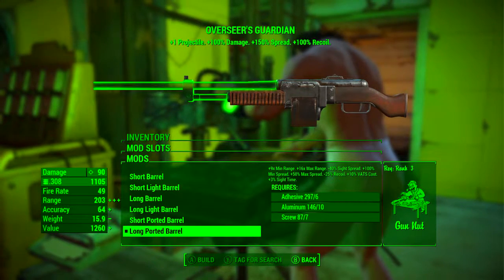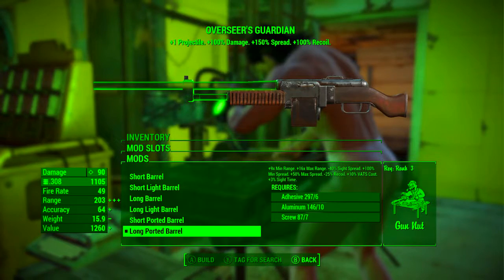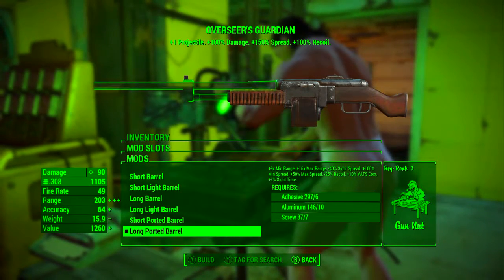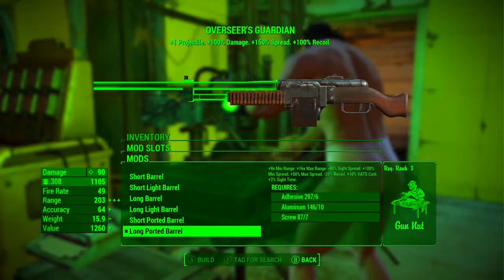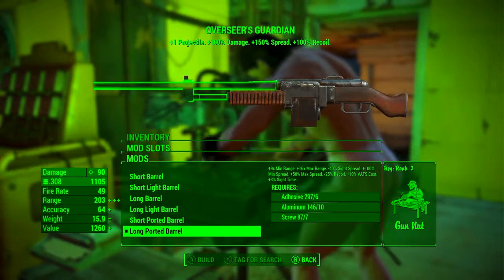Next we're going to be adding the long ported barrel, which adds 9x minimum range, adds 16x maximum range, reduces sight spread by 40%, adds 100% minimum spread, adds 50% maximum spread, reduces the recoil by 25%, adds plus 10% to the VATS cost, and adds plus 3% to sight time.